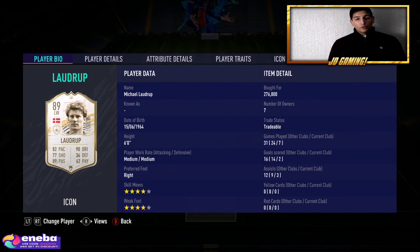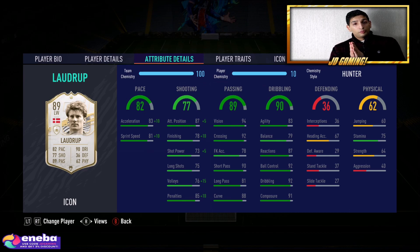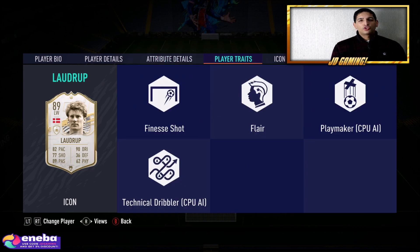Welcome to the video. Today we're reviewing the 89-rated Michael Laudrup. He has four-star skills and a four-star weak foot. I bought him into the team because I needed somebody to pass the ball — I had a major issue with passing in FIFA 20 and it's creeping up again. I really need someone like Laudrup: someone who can score goals, has amazing dribbling, and amazing passing. This card is absolutely sensational.